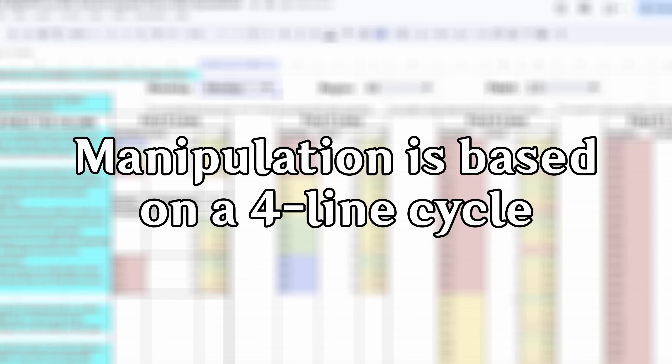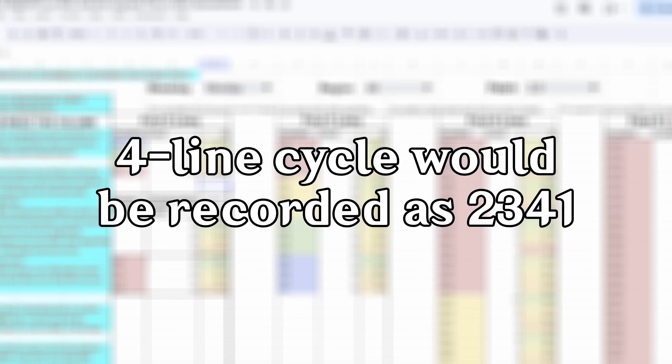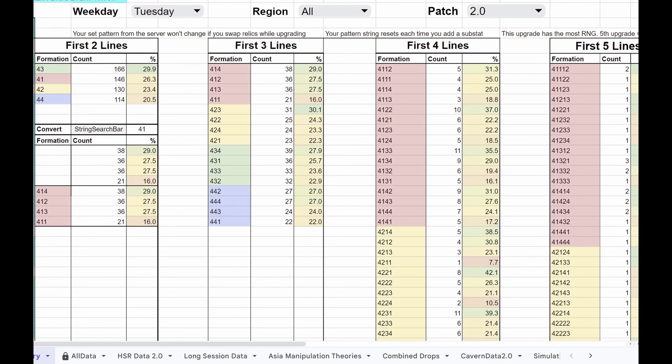According to the creator, the relic substat upgrade RNG is based on a four-line cycle. For example, if you re-leveled the relic and the upgrades went into lines 2, 3, 4, and 1 in that order, your cycle would be recorded as 2, 3, 4, 1. This cycle can be reset via leveling an artifact to add a new substat, which is why all results in the sheet start with a 4, as most legendary relics initially only have 3 lines shown.